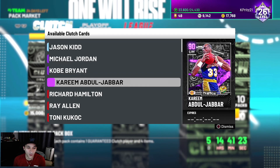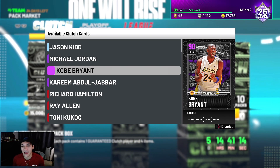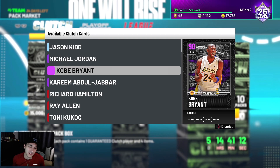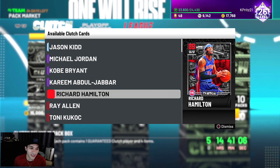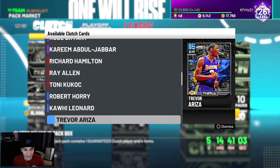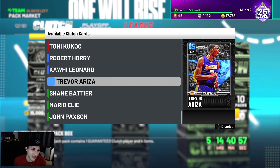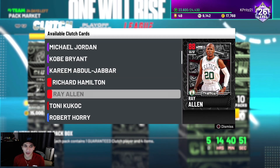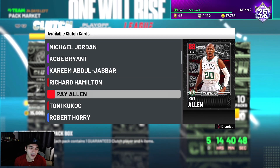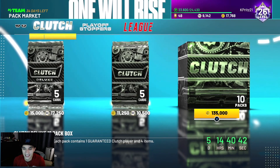As far as the clutch cards go, we got Jason Kidd, Jordan, Kobe, Kareem. They already dropped an amethyst Kobe, which makes the evo Kobe card kind of irrelevant right now, but we almost got that card to Ruby. We also got Rip Hamilton, Ray Allen, Tony Kukoc, Robert Horry, Kawhi Leonard, Trevor Ariza, Shane Battier, Mario Elie, and John Paxson. Ray Allen is probably the best lower-end card in this set.